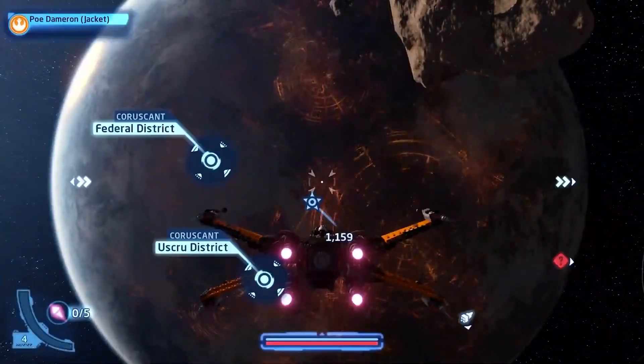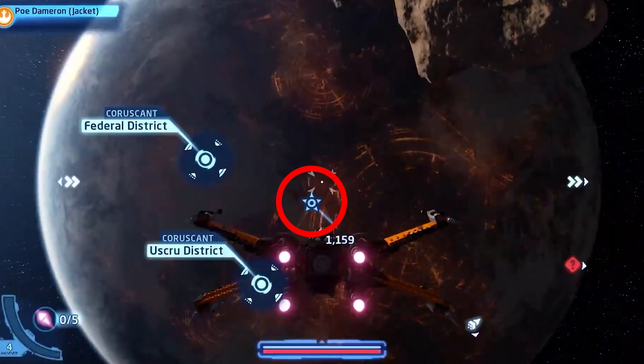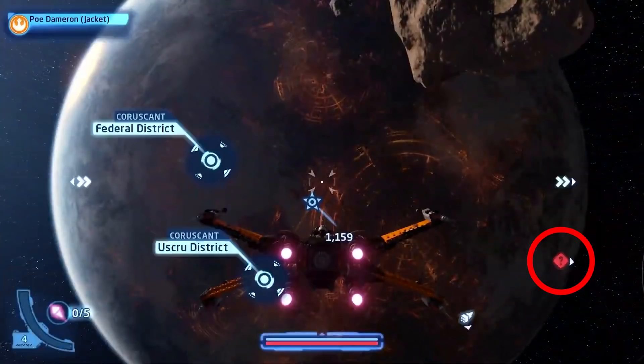In space, you can also see a few other options. It looks like these arrows either side of the planet indicate there's more — if you fly a little further around the side, there's more to discover. There's also a marker the player is headed towards, which could be another location, perhaps a separate hub on Coruscant. And then there's a red question mark, which is likely something you can explore or discover nearby, whether that's in space or down on the planet.